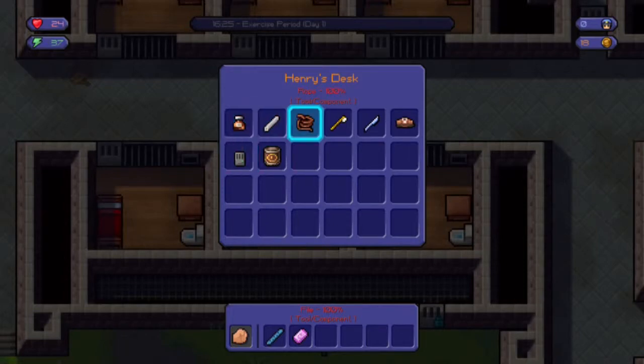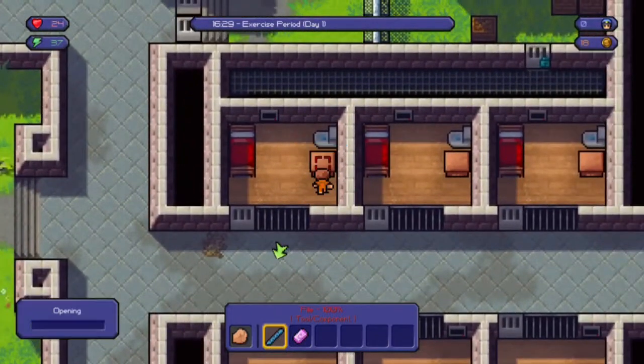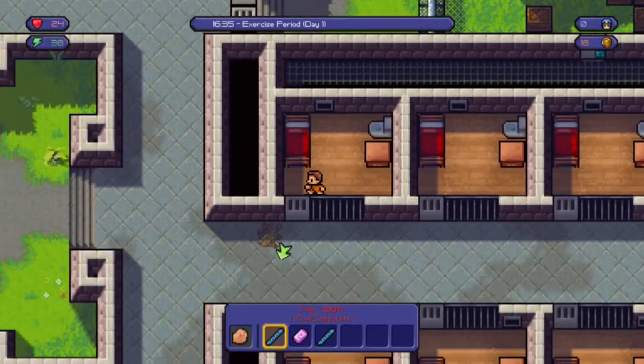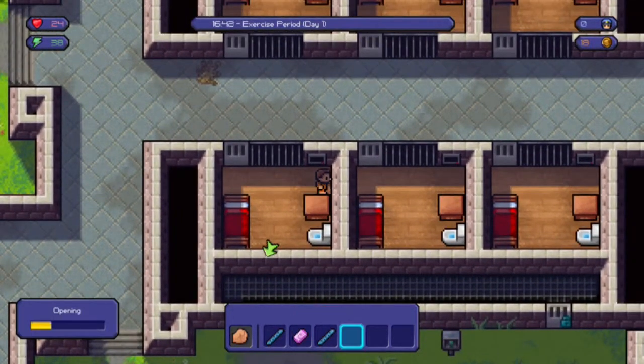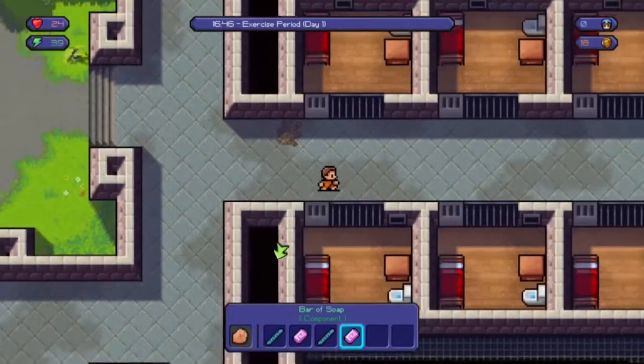I'm looting through other inmates' desks. Found some oil — nothing really useful — there's a knife, I don't really need that. Opening this desk — found a spoon, and soap. I'll take that.